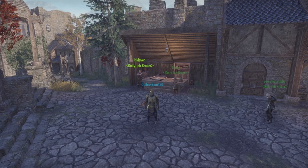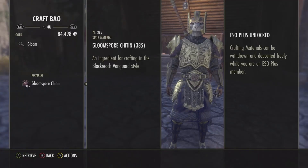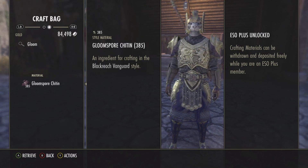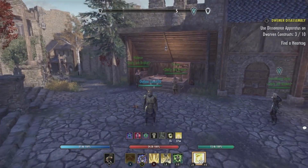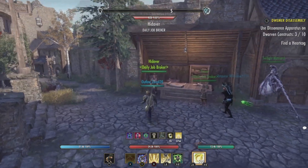Today's crafty motif is number 84, Black Reach Vanguard, which takes the style material gloom spore chiton. The way that you get this motif style is by completing the daily delve or world boss in the Western Skyrim zone.